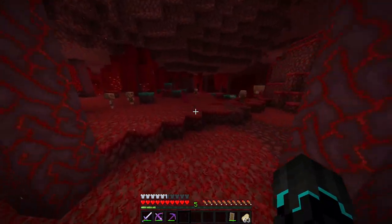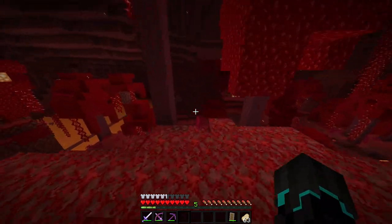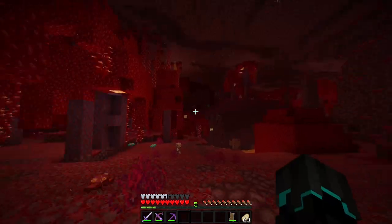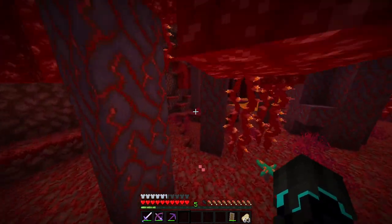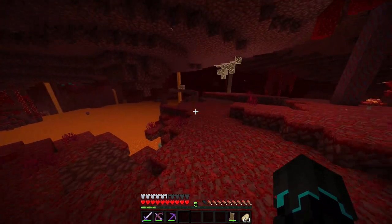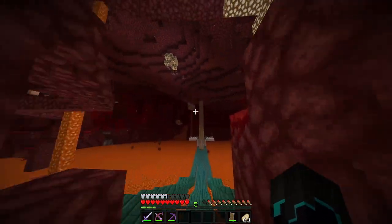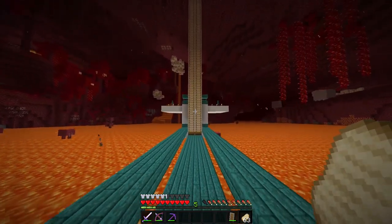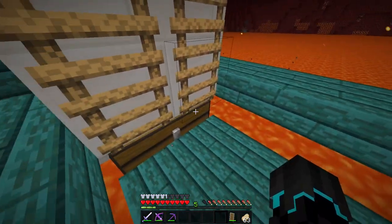In the last episode we made a farm that is basically going to give us infinite food. It's over here somewhere — it is currently a little bit of a dangerous walk going all the way over there. In the future we will do a project where we make tunnels or safe paths leading to the different areas of interest. Here it is — we made this in the last episode. If you did not watch it I definitely recommend that you do.